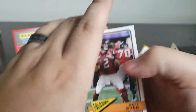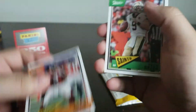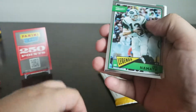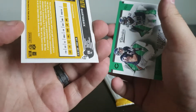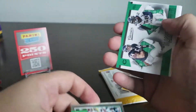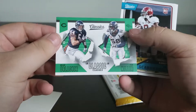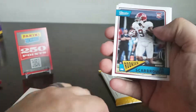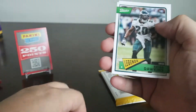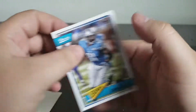Last one. Matt Ryan. Drew Brees — just got a nice numbered one of him earlier, obviously. Joe Namath, same thing, not numbered but silver. Von Miller. Brian Urlacher. Bo Scarborough. Roger Craig. Ken Anderson. Brian Dawkins. And Calvin Johnson.